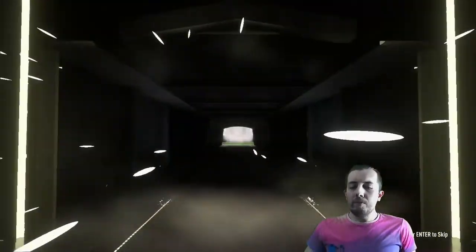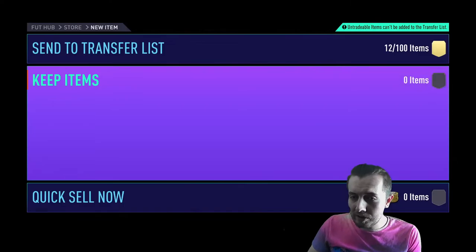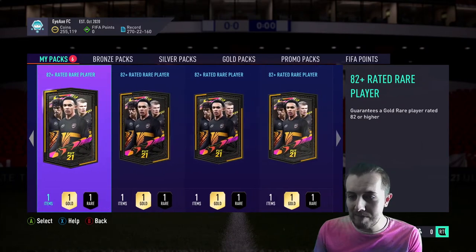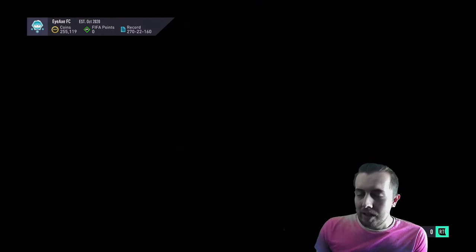These 82-plus packs aren't that great to be honest. I thought the 81 to 87s would be worse but it turns out these might be slightly worse. We've had Boards for days though, can't complain. Another Rodri — always good to see. Six packs left and there's our base and mid icon pack. Getting very very close — almost time to open it.